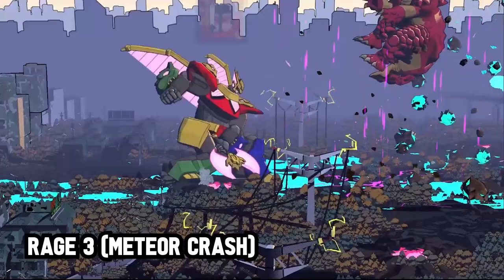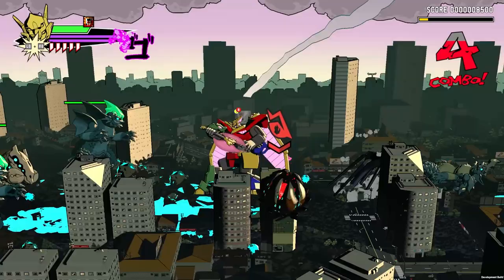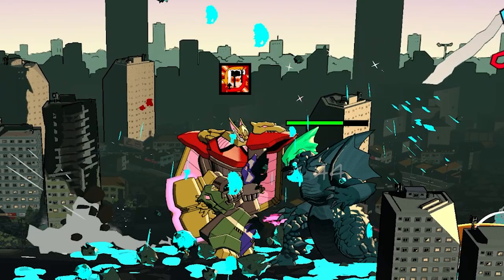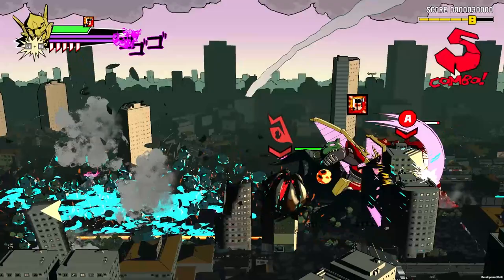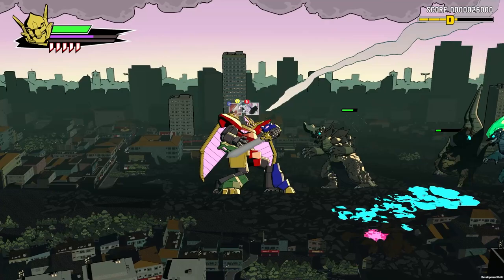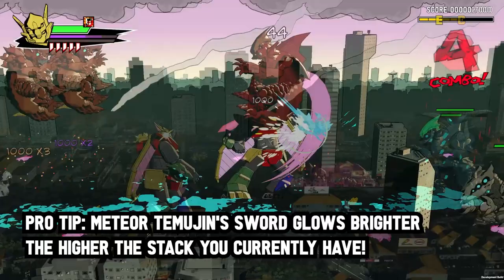If that's not enough, there's one more thing going on with Temujin that really drives home the weapon swapping mechanic and makes her one of the most potent characters to date. Every time Meteor Temujin switches to a different weapon, she gains a stacking buff which increases her damage and rage generation. This buff stacks up to five times, but will fall off immediately if the currently equipped weapon's rage attack is used. For example, if you have the sword out and you use Swooping Axe or Meteor Crash, you will gain a stack. However, if you were to use Flare Pierce instead, you would gain no stack and lose any stacks currently accumulated.